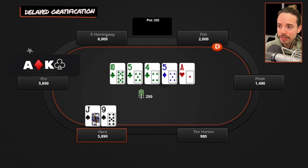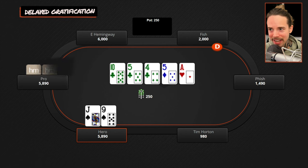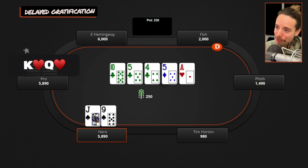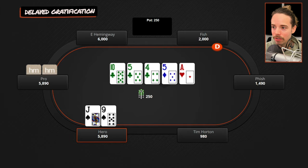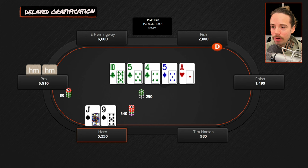Pros bet thinly for value — that's something they do much differently than fish. So if we check and he does have ace-king or ace-queen, he's going to bet. And if he had some type of give-up, like king-queen of hearts that decided not to bluff on the flop or turn — well, if we check, that hand is also going to stab. We check once again for the third time, he bets $80, we check-raise to $540. He shakes his head, mutters a few words under his breath, and folds. We smile and say 'oops, I guess we got a little too greedy' and rake in the pot.